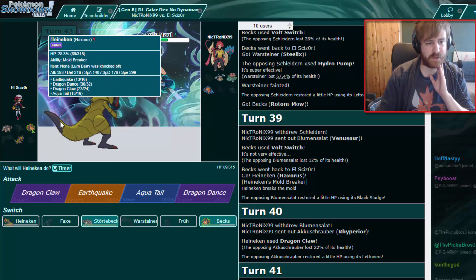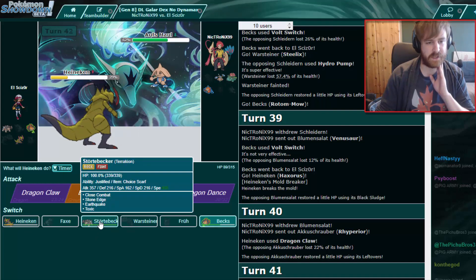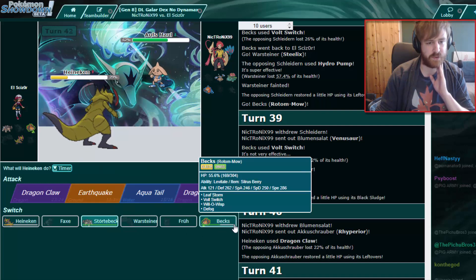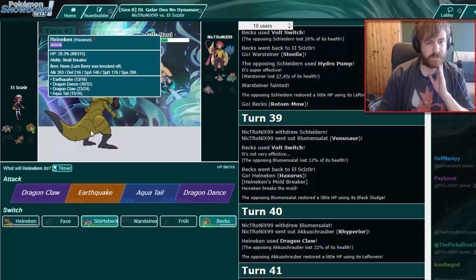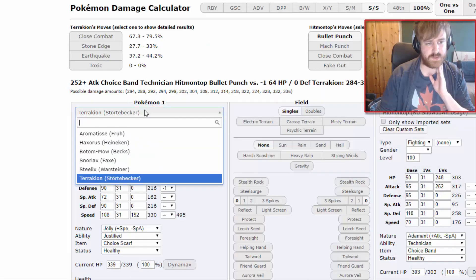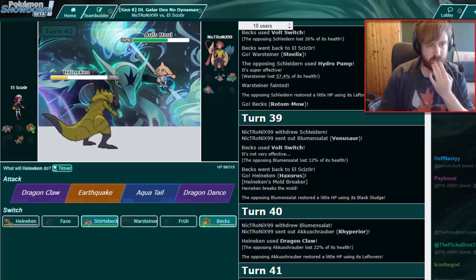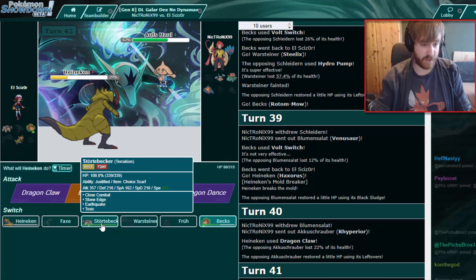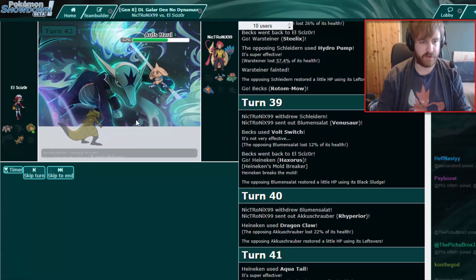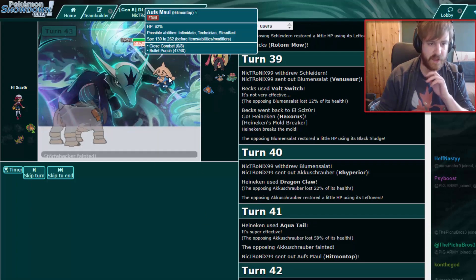Haxorus is the best way I have to win at this moment because it's faster than everything. I could go to Terrakion — let's sacrifice Terrakion to see what he locks himself into, then go into Rotom for a Volt Switch or burn. The Scarf on Terrakion doesn't really matter here — Terrakion is the least useful right now. Does he go for Close Combat? He does go for Close Combat — that's like the middle ground play. Of course I could have stayed in as well.